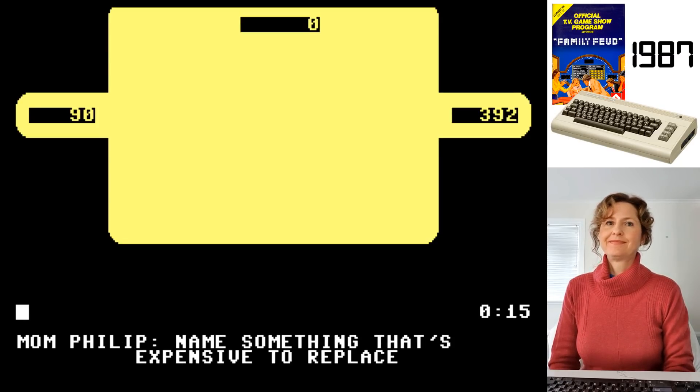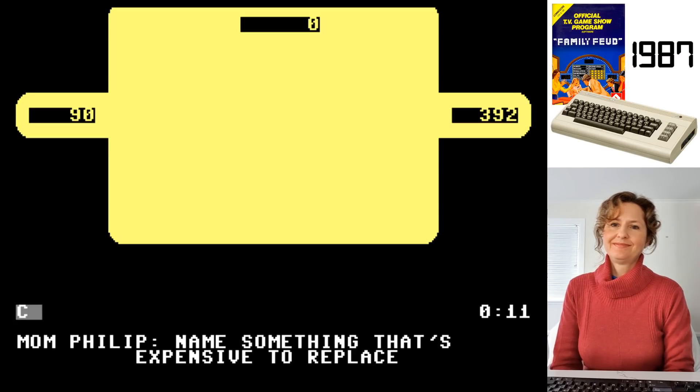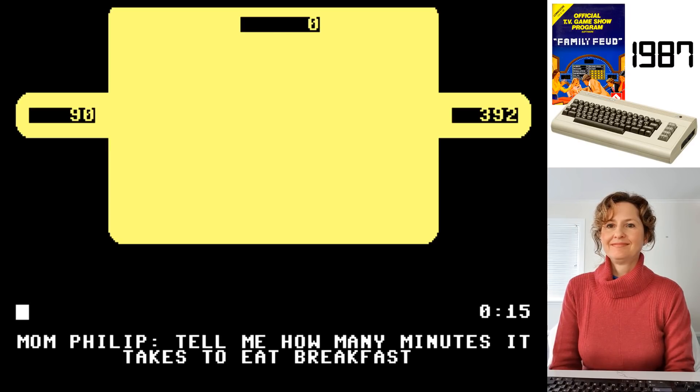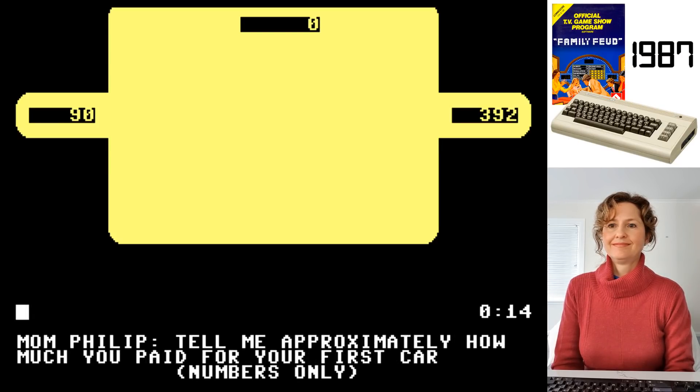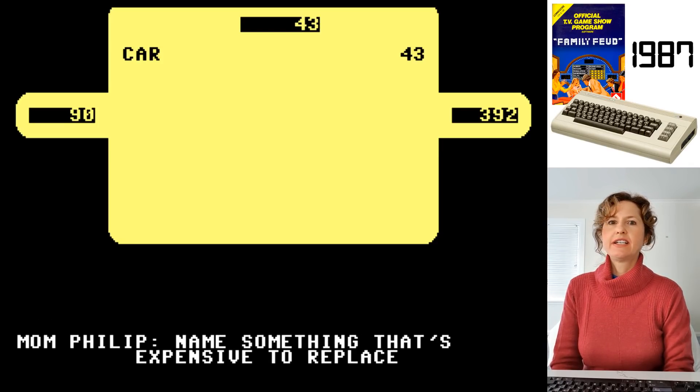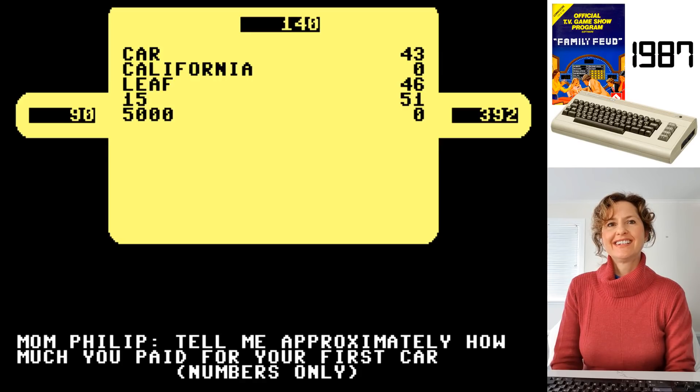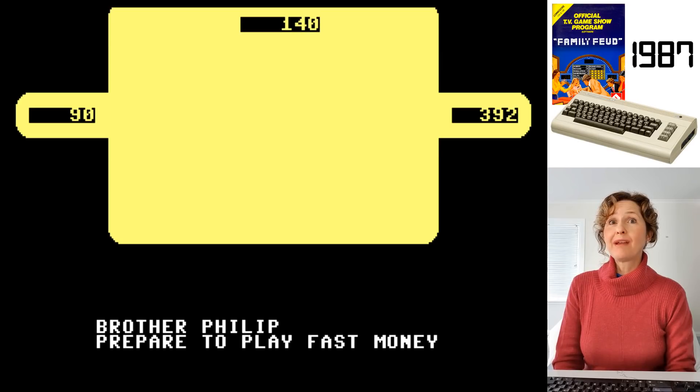I'm doing the fast money round this time because I won. Name something that's expensive to replace - a car. Name a state where you'd expect to see a lot of wildlife - a US state. I'm just going to say California. Name a part of a plant - leaf. Tell me how many minutes it takes to eat breakfast - in Australia it's cereal so like five minutes, but I guess in the US they have big breakfasts, so probably like 15. Tell me approximately how much you paid for your first car - I'm going to guess 5,000. Results: 43 for the car, zero for California, 46 for leaf, 51 for 15 minutes. And 5,000 was completely wrong.